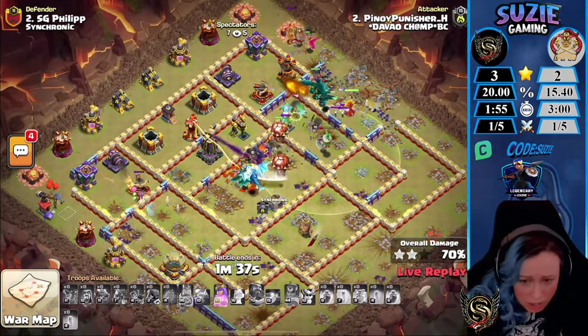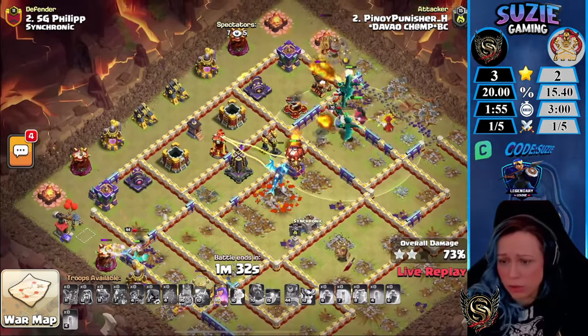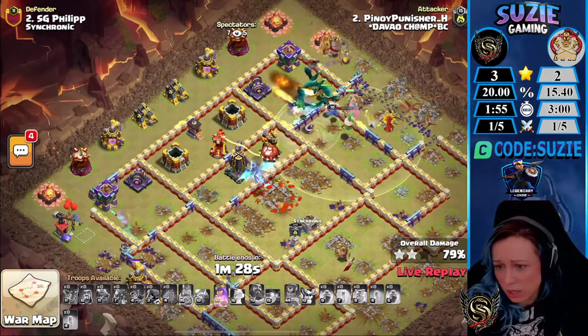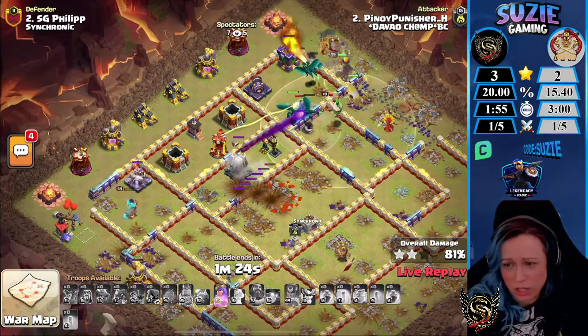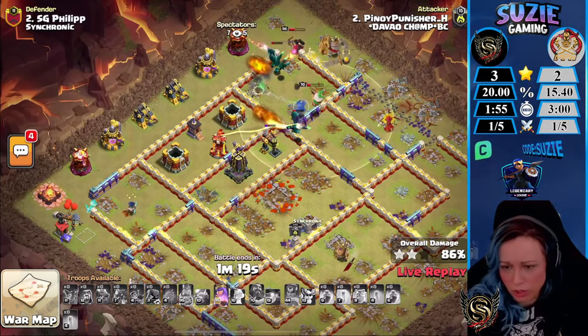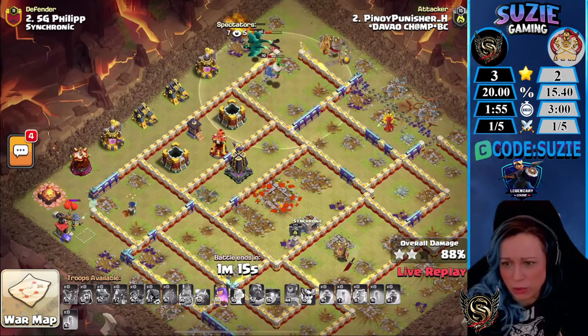The Egg Boy is targeting the Hawk, so that should keep the Royal Champion alive. But there's still the Multi-Inferno and Monolith up. The Nidra is being triggered by the Dragons. The Queen just walks around but she can still clear a lot of buildings. Someone needs to go for the Monolith — they've lost the Royal Champion. This one kind of comes down to the Queen.